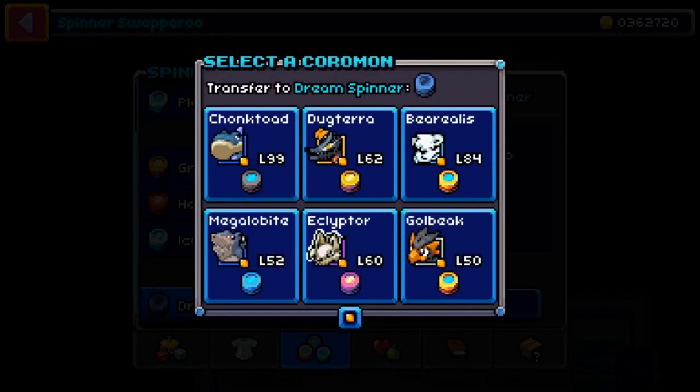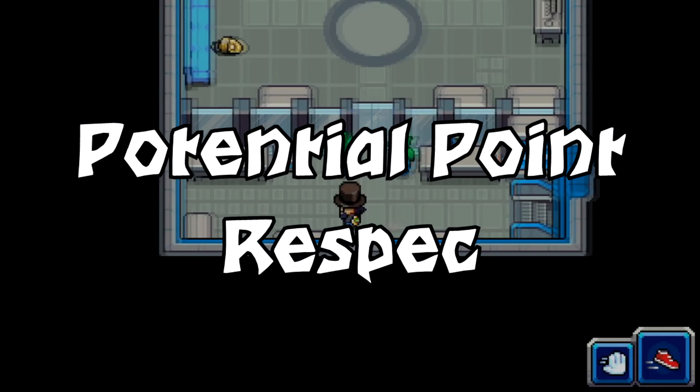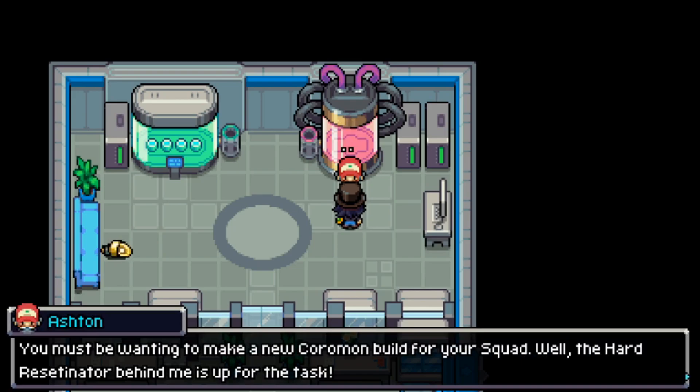To access the reboot machines, you need to progress far enough in the story to reach Paburi, the town directly after the Soggy Swamp. In this town, head into the trainer hub upstairs and you'll find an NPC who gives you a little exposition about the two machines. The one on the left will reset your Coromon to the way it was when you first caught it — dubbed a soft reboot.